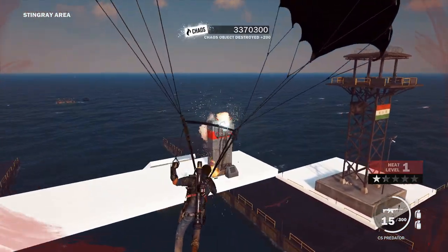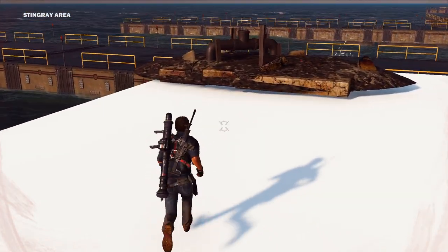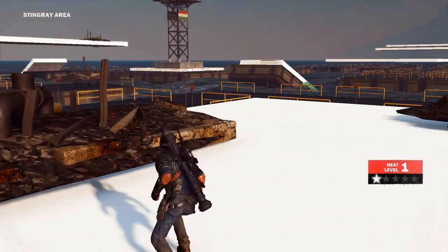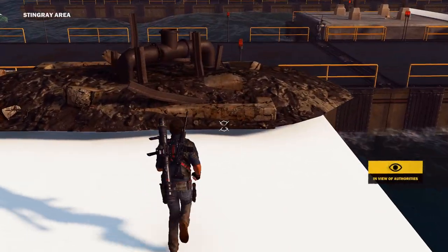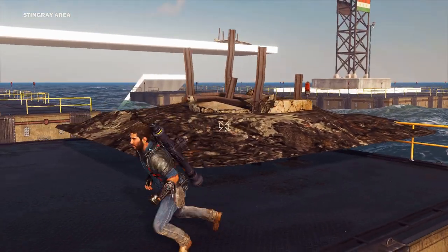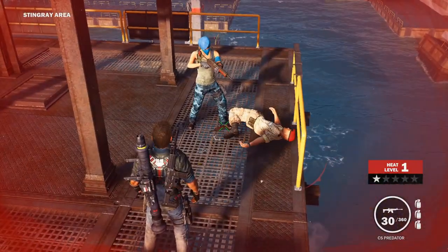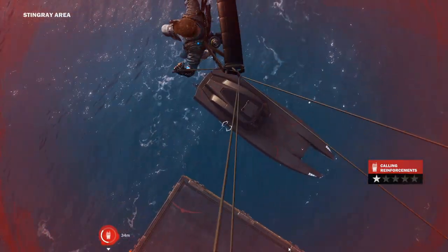The base is likely not registered as a proper base, and destruction does not get saved into the save file, so it resets every time the game restarts. There's also both a rebel and a DRM soldier spawning on top of both towers, who will instantly start to fight each other. There are also three outer floating areas that all have a squalo parked next to them.